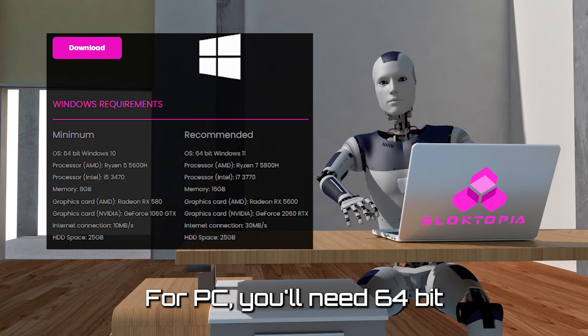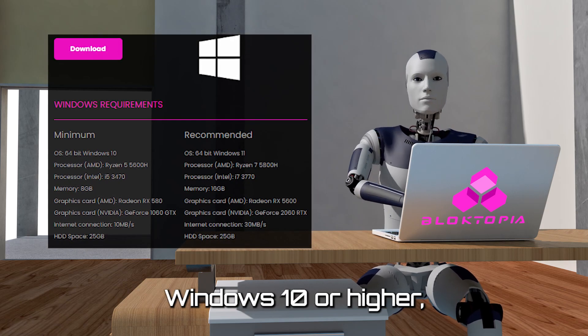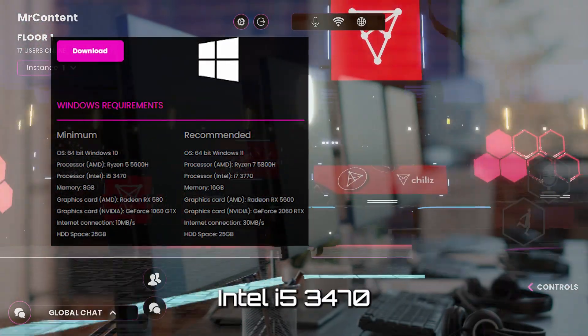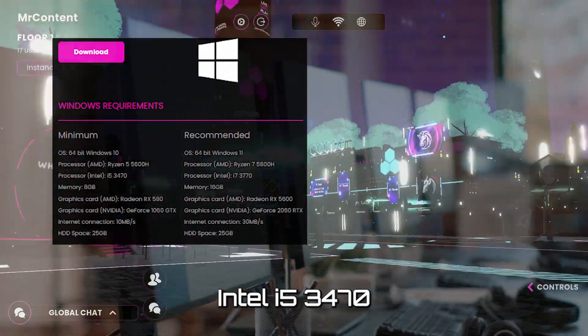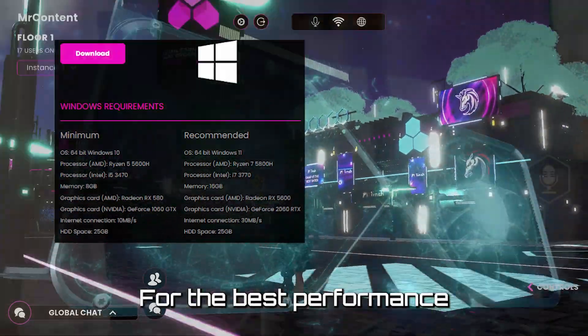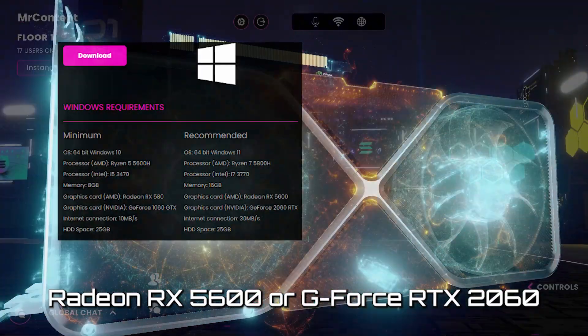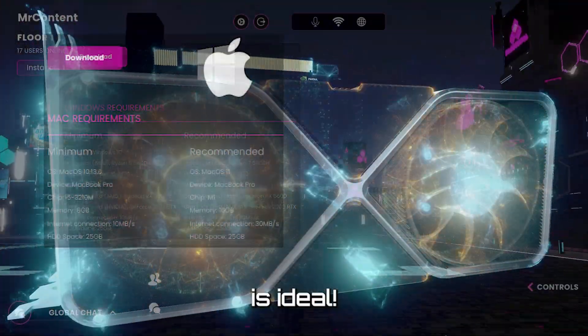For PC, you'll need 64-bit Windows 10 or higher, with at least an AMD Ryzen 5 5600H or Intel i5 3470 and 16GB of RAM for the best performance. For graphics, a Radeon RX 5600 or GeForce RTX 2060 is ideal.